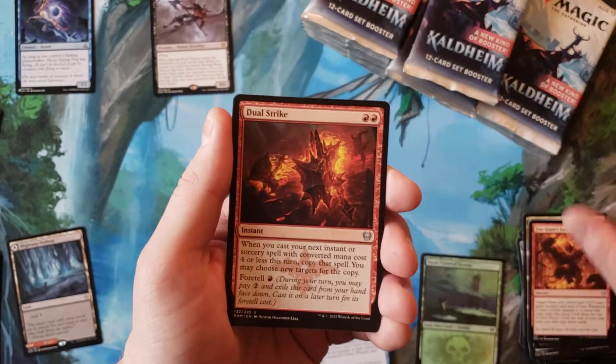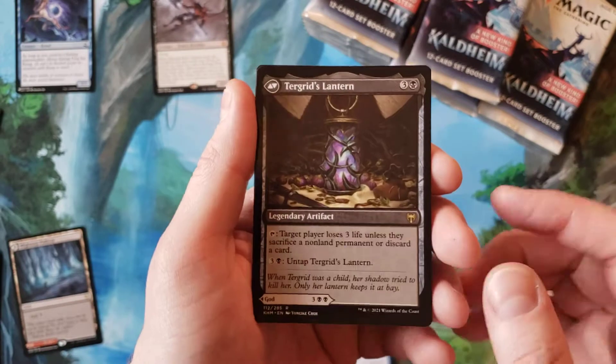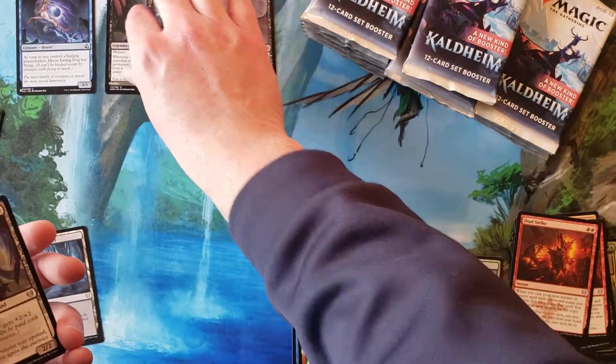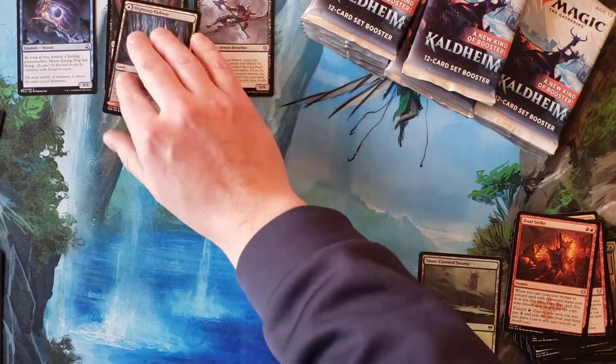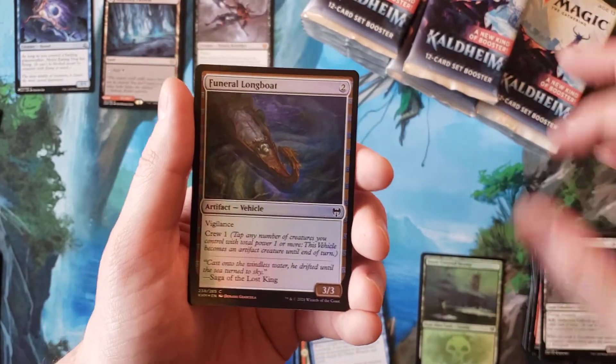Let's get through the uncommons. Turgrid God of Fright — I will never be mad at that. Excellent pack, that is worthy of having its own little row here along with the pathways. And then nothing and a foil Funeral Longbow.